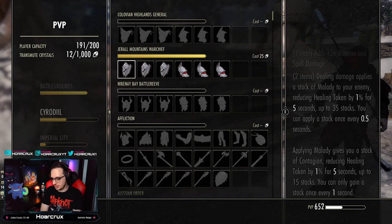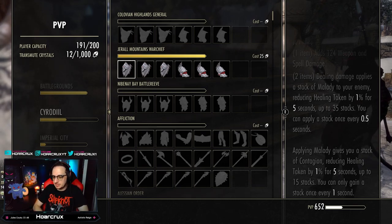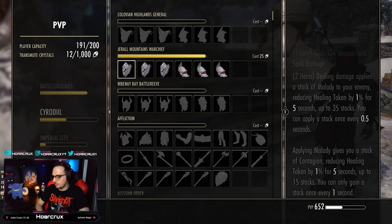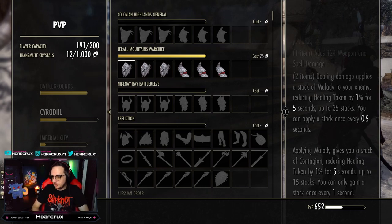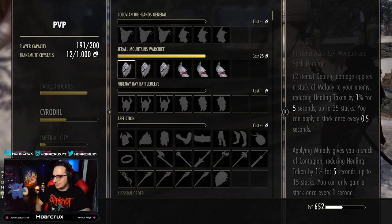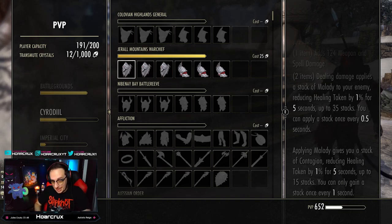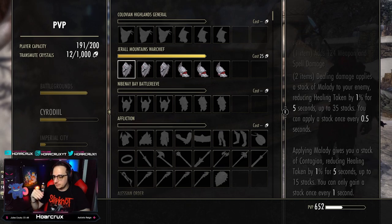But that's not why this set is bad. Applying Maladie also gives you a stack of Contagion, reducing your own healing by 1%, stacking up to 15 stacks and applied every 1 second. On paper, it looks like a decent Zergling or 1vX set — everyone complains about overhealing and cross-healing, and this seems like it would be really strong. This is a unique debuff, so it stacks with Minor and Major Defile as well. But here's the problem: you cannot cleanse this Contagion from yourself. You just have to let the stacks fall off.